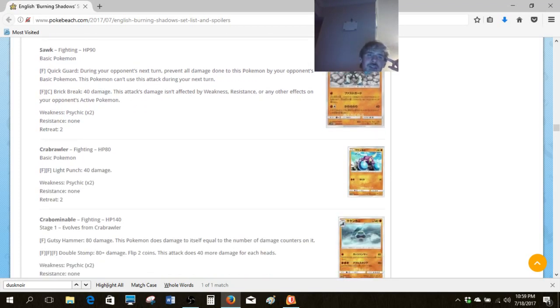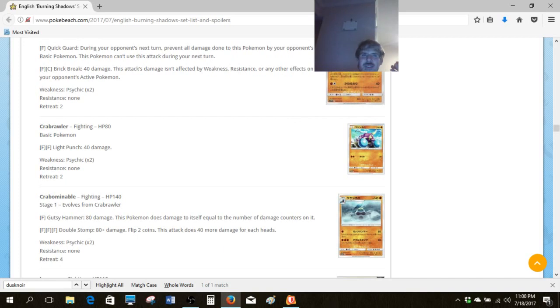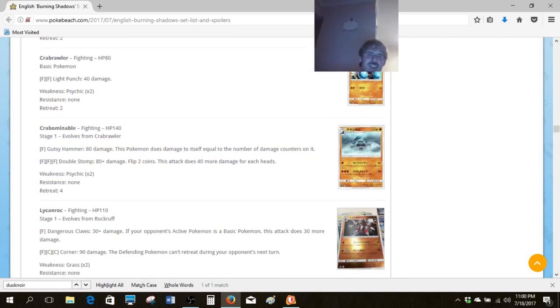Now let's look at Lycanroc. Lycanroc kind of rocks — I mean, Quick Guard is nice for Fighting decks to have to hold off Basic Pokemon onslaughts, but if you compare it head-to-head with Cobalion from Steam Siege, which also has Quick Guard, it's just not as good as that. It can get fetched with Level Ball, which might be marginally relevant for Worlds, but it doesn't have that much damage output for Brick Break and doesn't have any good follow-up.